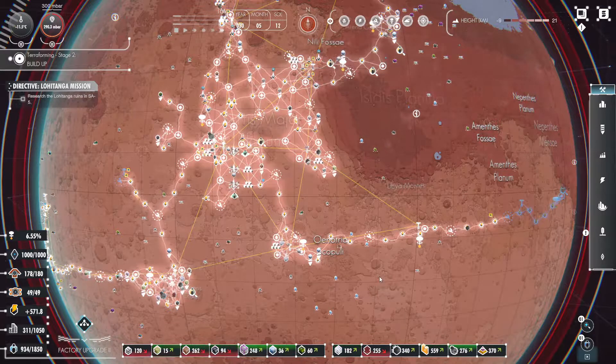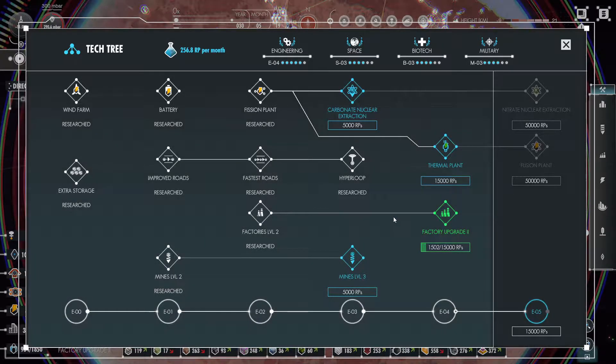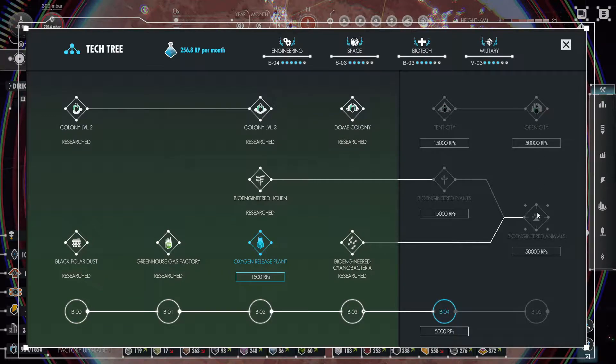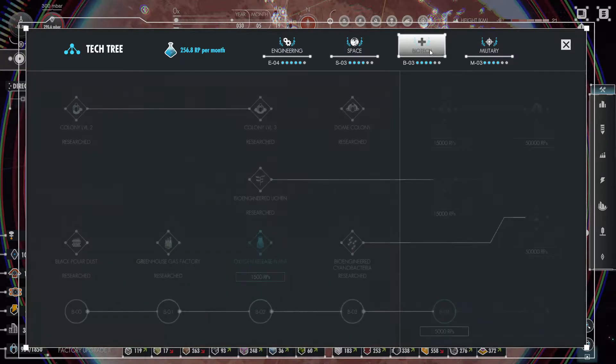We're up to 29.1% bonus. Good. I figure we'll need to get through this tech tree, at least a good part of it. Nitrate nuclear extraction will give us some nitrate, and then import from Titan. We should probably switch over to space tech next — that will be the plan.